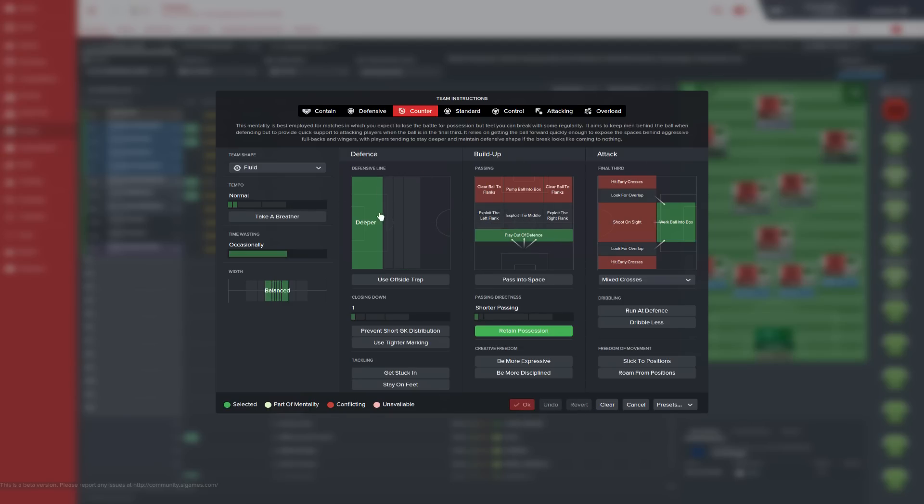They've taken a lot of the text out and tried to make it as graphical as possible, which is great. For this tactic, we're playing with a dropped defensive line — even deeper than the counter mentality already drops it. The reason is we want to make the pitch as big as possible. That does run the risk of having gaps between our lines — defence, midfield, and attack — but we'll get around that by having players and roles that run and move between the lines quite easily.